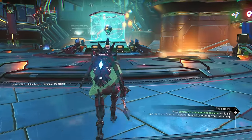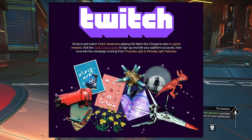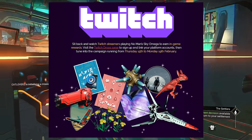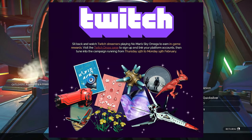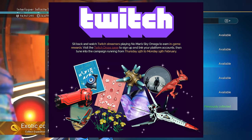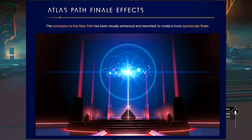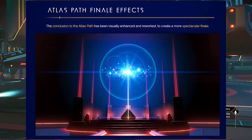There are also Twitch drops with some new rewards. If you're interested, you can watch your favorite creators to earn them. There are some really cool things available — creature companions, multi-tools, and a starship that looks pretty nice.